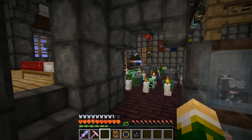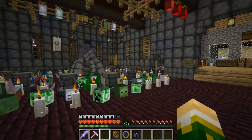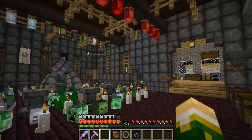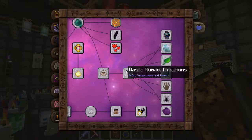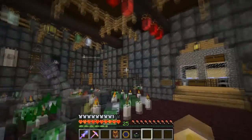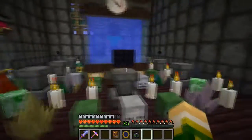Hey everybody, Walker here with episode 69 of my Thaumcraft let's play series. Last episode we went through a bunch of stuff and did some infusions on ourselves. Today we're going to go through and I'm going to try and do every last one of them. I have a box and some in my inventory with every single item I need to do all of these infusions. We're also going to have to redo the awakened blood and the silverwood heart infusions.